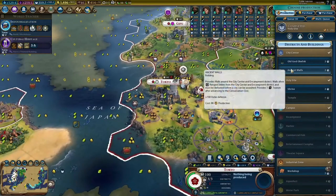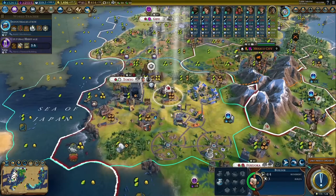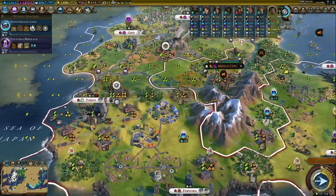Domination also works super well. You get such good science that you'll stay ahead of most civs tech-wise. You'll get enough gold and production, as well as cheap encampments for great generals, and you'll have enough culture to get to corps and armies pretty quickly. 8 out of 10.